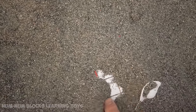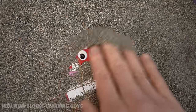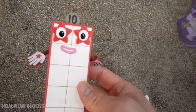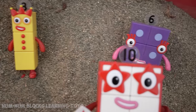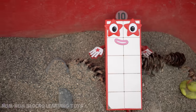Hmm, what's under here? It's something white. Look, it's number ten! Hi, ten. I'm ten, and I'm flying through the sky. Ten is a bigger number than six, so it goes to the right of six.